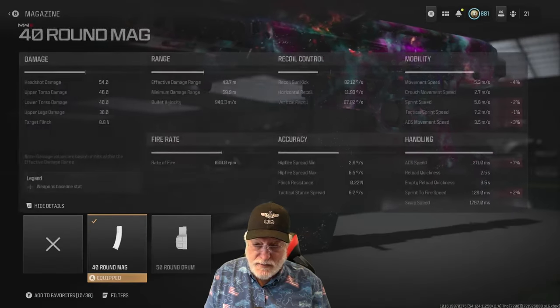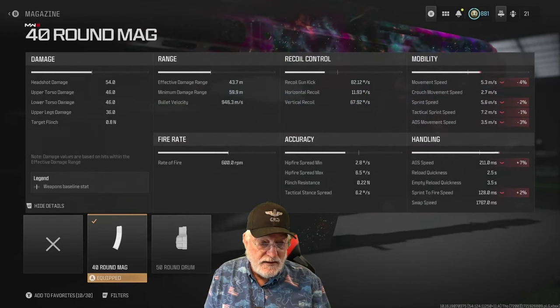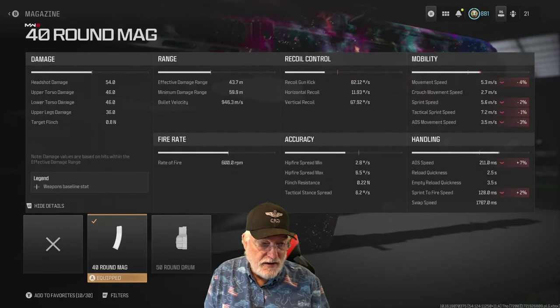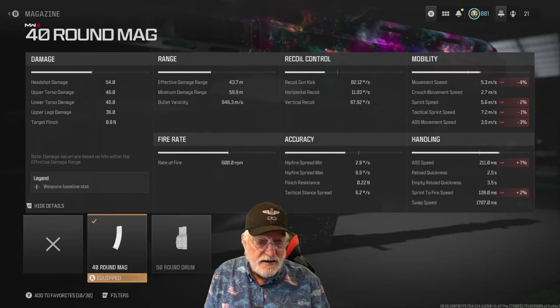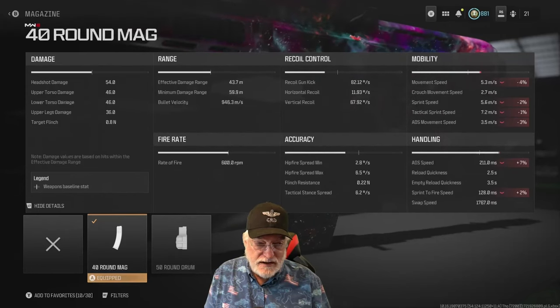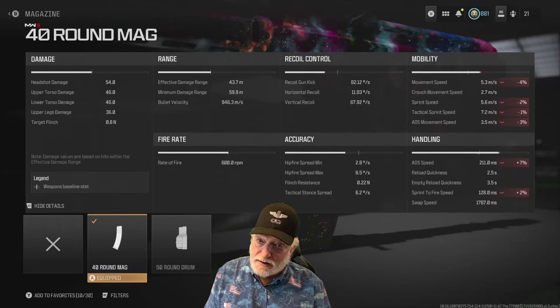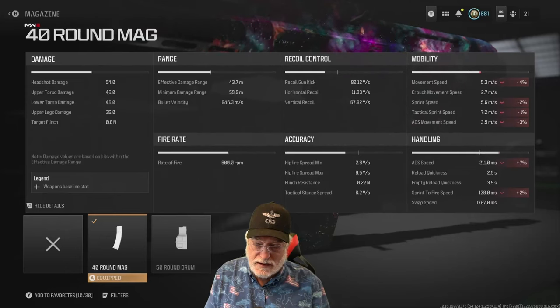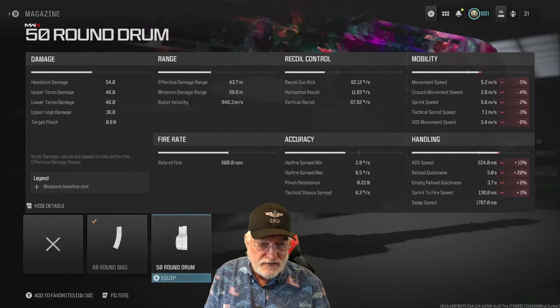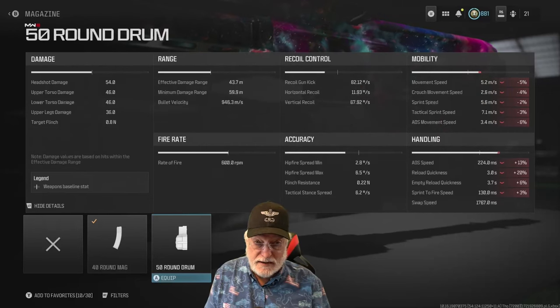First, the 40-round mag — you can see what it does to mobility. That's the only thing it affects. ADS speed and sprint-to-fire speed are still outstanding. Interestingly, it did not change reload quickness, so whether you're on a 30-round mag or a 40-round mag, it's the same reload quickness. If you went to the 50-round drum, it only slightly impacted reload but significantly impacted everywhere else.